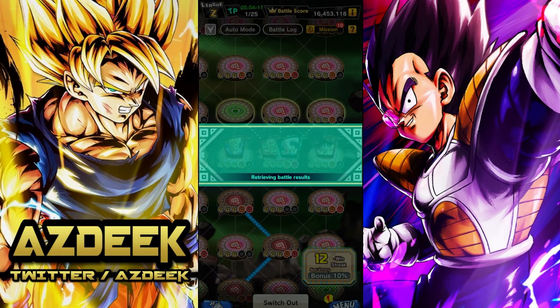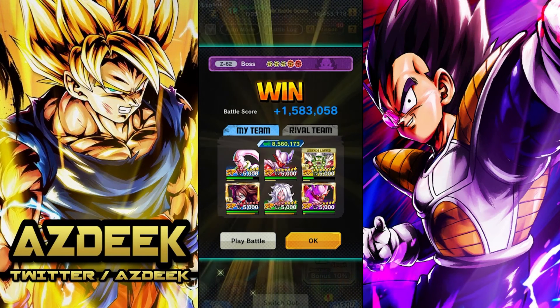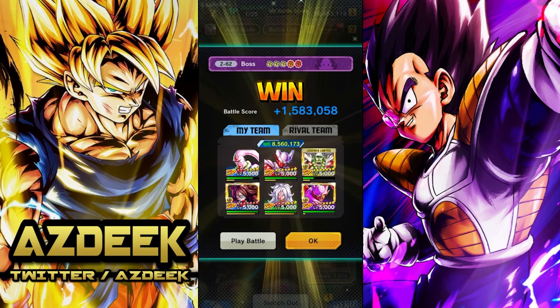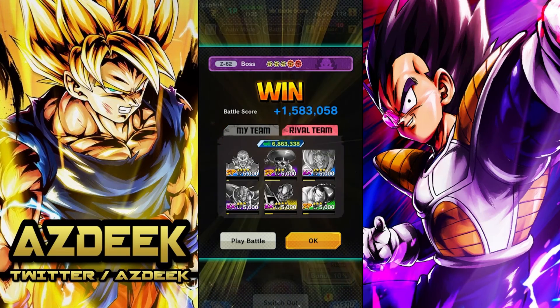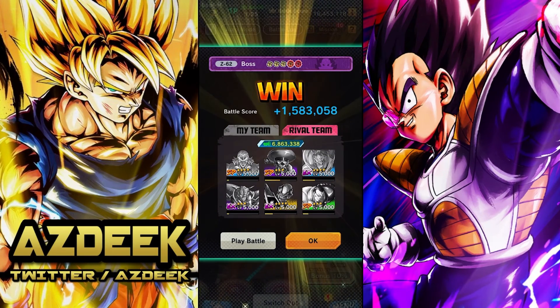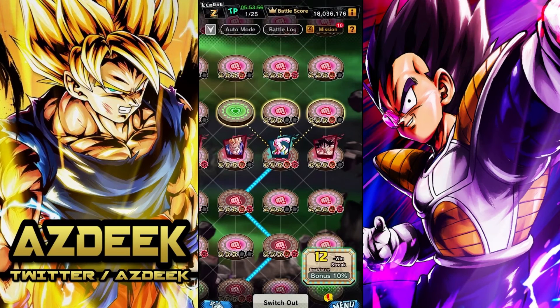Coming out of that fight, unfortunately Piccolo still took damage. Once one of your units gets pretty low, it's like the AI targets that and keeps tracking it. My Piccolo didn't really get any healing off — I think he's the only one that took damage right there. But we still got the full kill. Still a pretty easy fight overall, and I still recommend going right here.